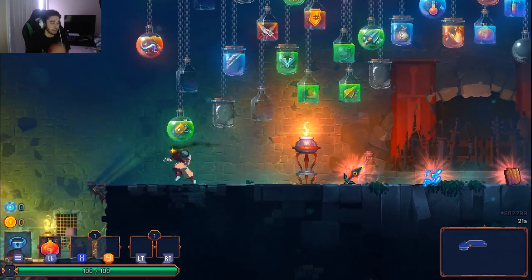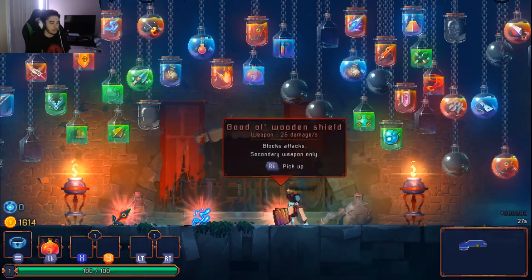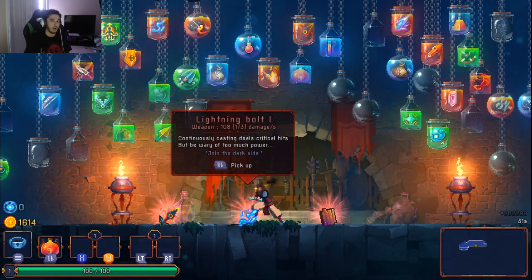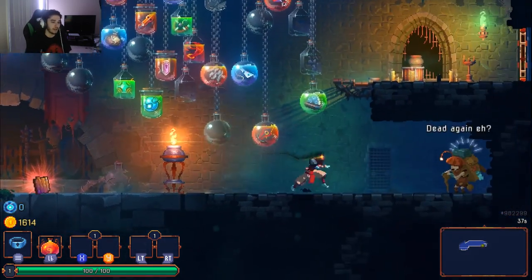For people who don't know, Dead Cells is a roguelike style game — basically like Binding of Isaac. When you go through the game, your weapon sets are randomized and you have a bunch of different options. You play around with RNG, but it's a lot more skill-based. I'm going to jump right in and explain what's going on as I play.